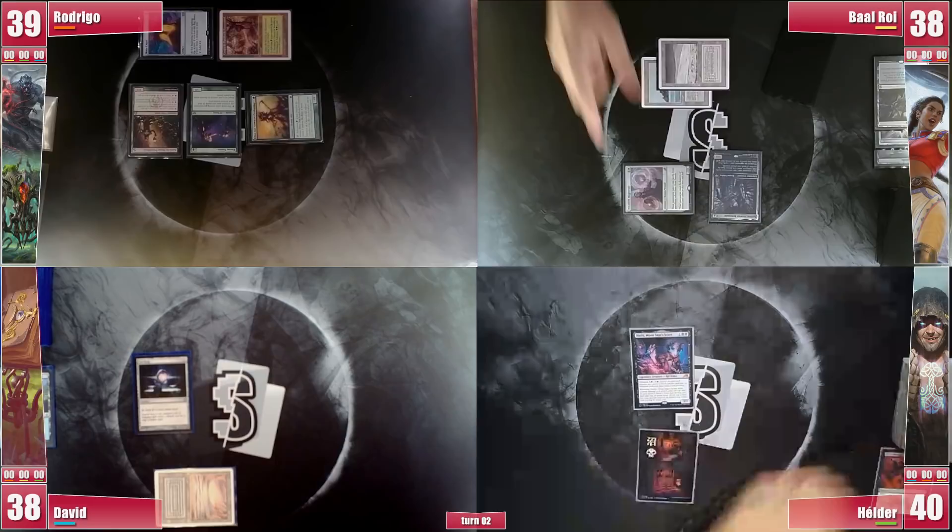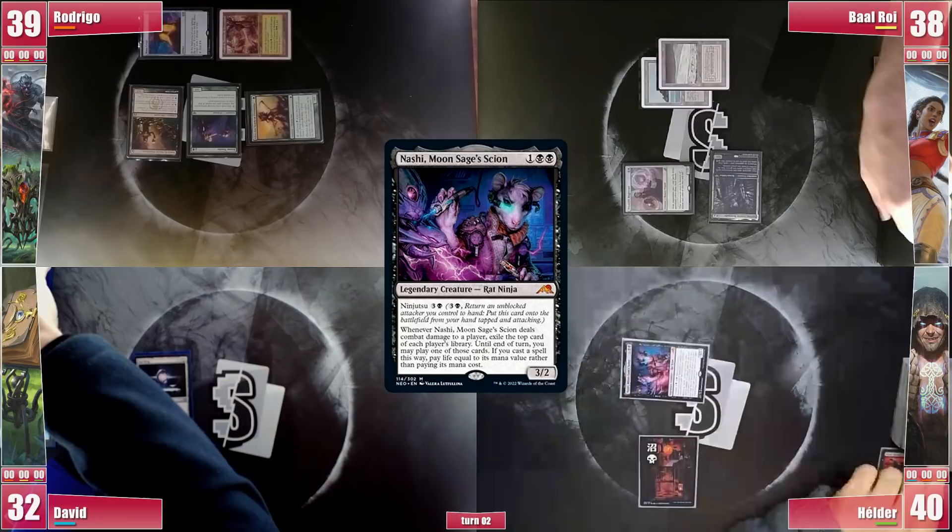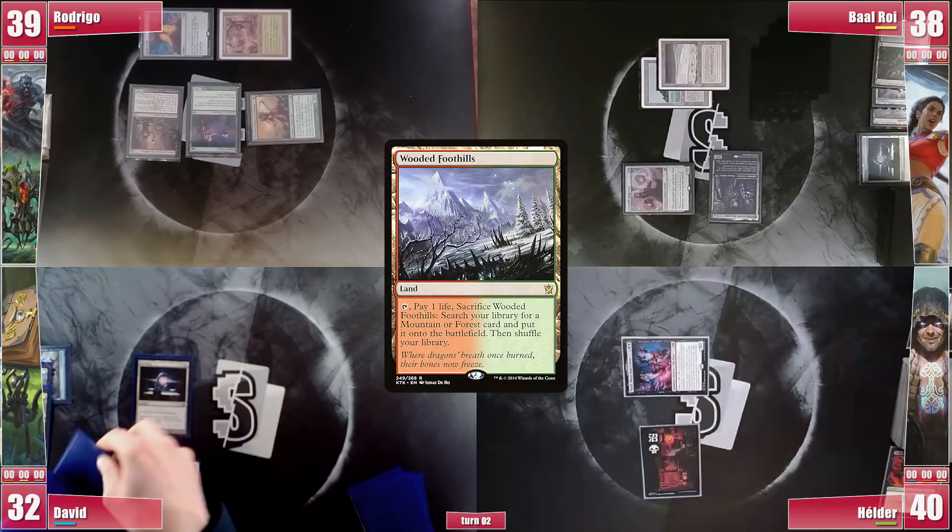Elder fails to find another land. He attacks David, who has no blockers, in order to trigger Nashi, hoping to find lands on top since he can't play anything else. He finds none, so he sadly passes. David plays a Wooded Foothills and cracks it for a Volcanic Island.